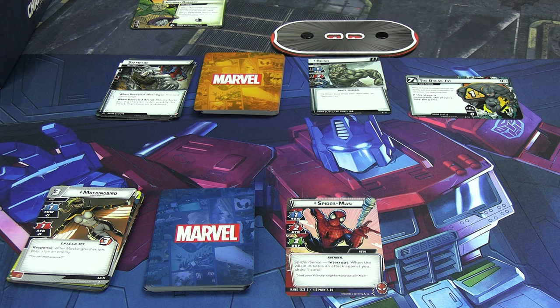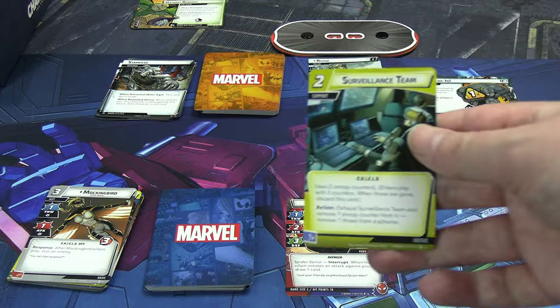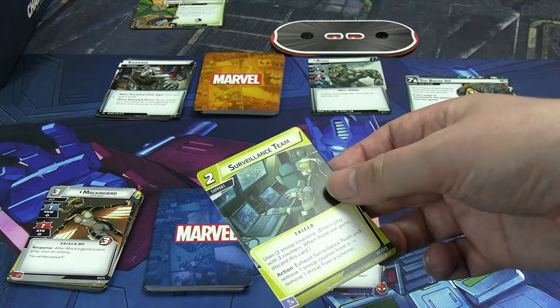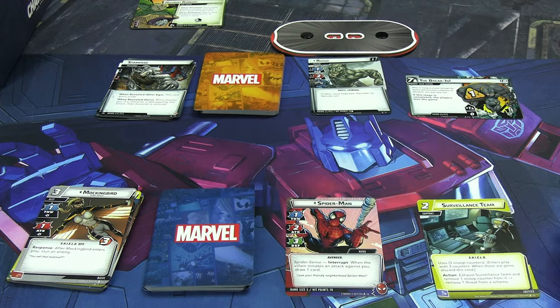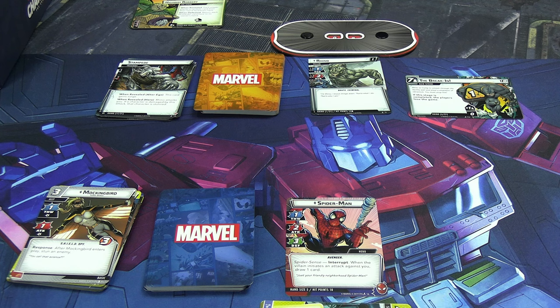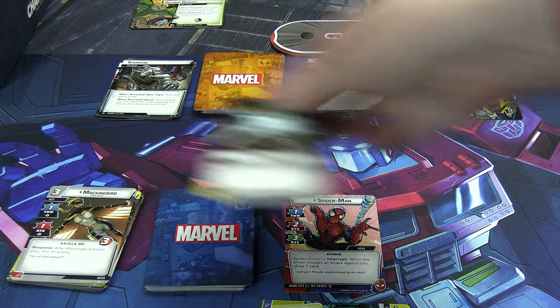Back to Peter's turn, and I remind myself — I told you it's the easiest thing to forget — top of the villain turn: one threat on the main scheme. Now caught up. With six energy needed for Webbed Up I don't quite have enough, so I spend two energy to play Surveillance Team — you put three counters on it and exhaust it once per turn to remove one threat. I remove that one threat immediately. Then I spend two resources to equip Heroic Intuition: plus one thwart permanently, nothing fancy but useful since Peter's base thwart is weak.